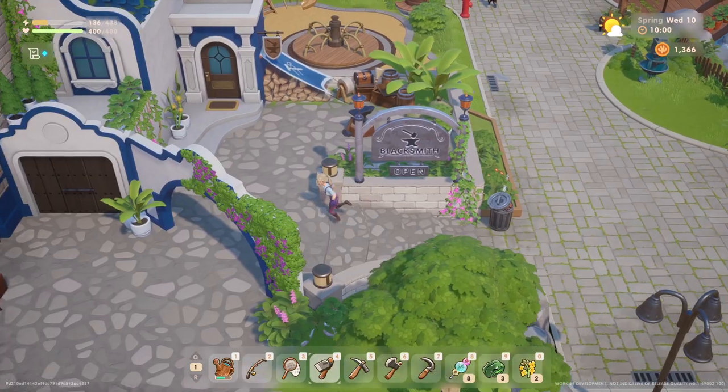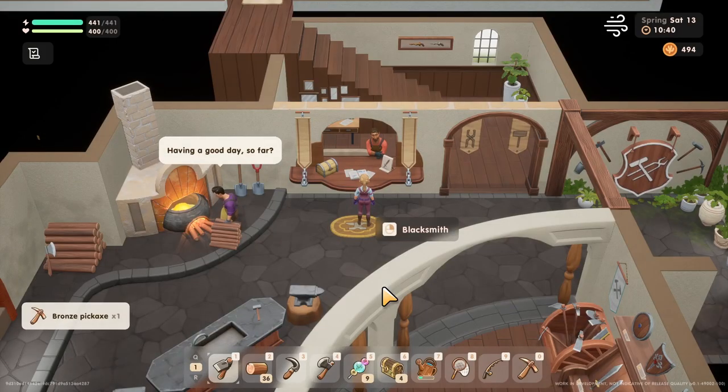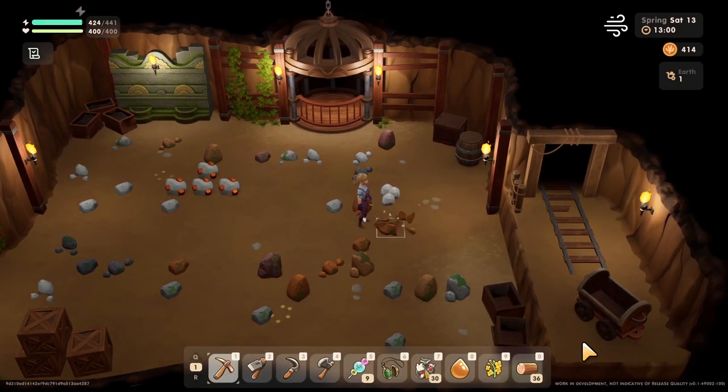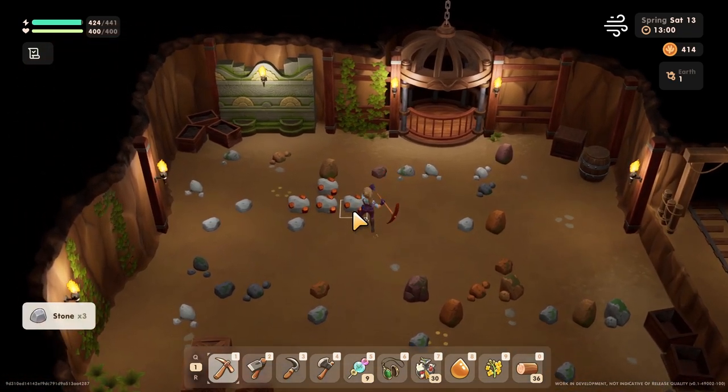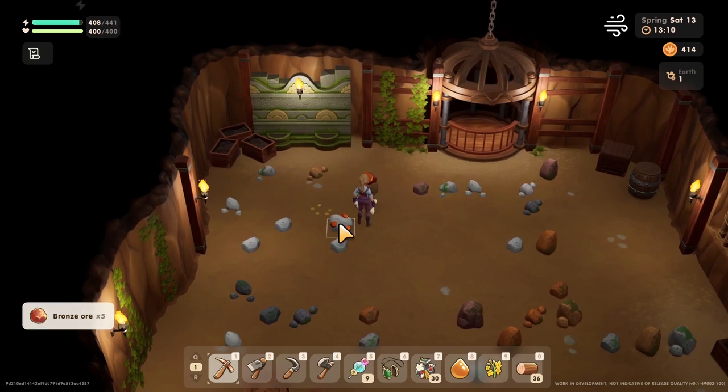Speaking of bronze ore, tip number nine is to upgrade your pickaxe first out of your tools. This will make navigating the mines easier and will help you collect more ore with ease. More ore will help you upgrade the rest of your tools much quicker and will also be necessary for other projects, so definitely upgrade your pickaxe first.